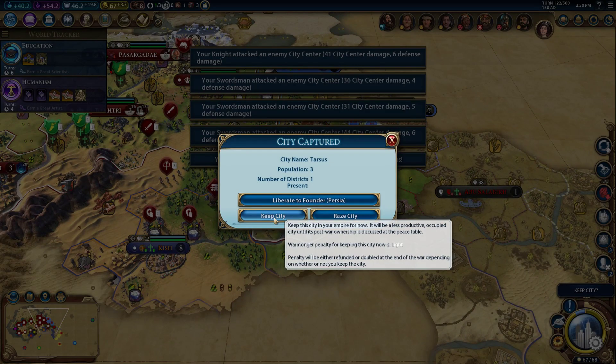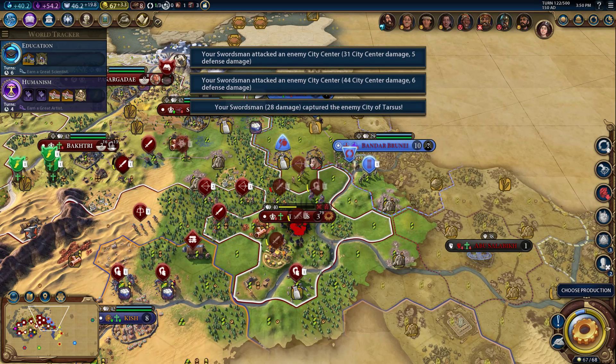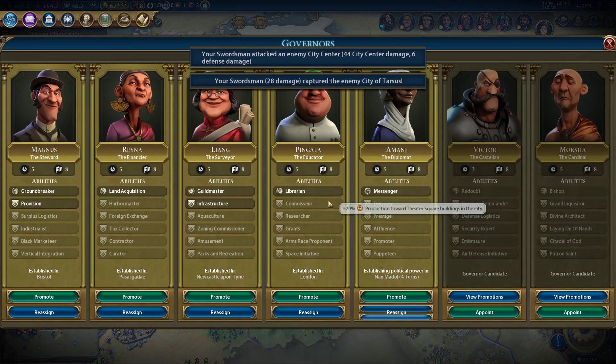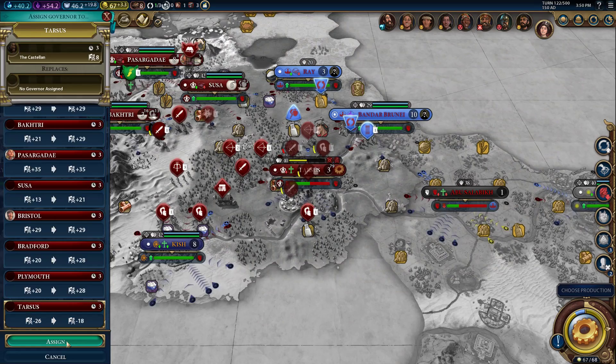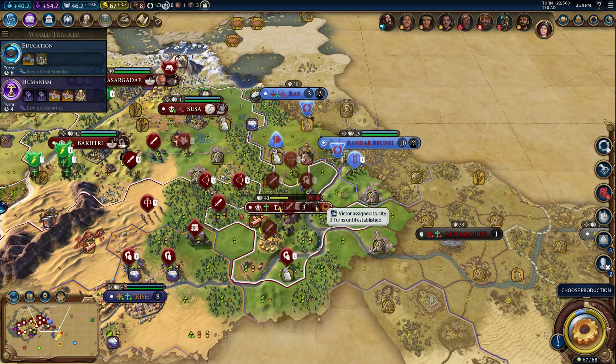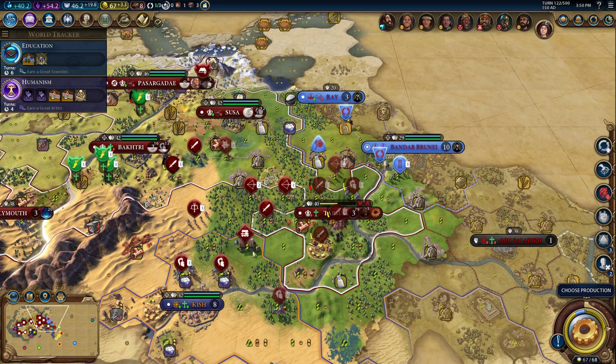Keep the city — liberate to Persia? No, we'll keep it. We need to send a governor. We might as well get Victor out here — he's not a great guy to have, but if we're pushing the front line we might as well bring Victor along. It seems reasonable to me, maybe it's not.